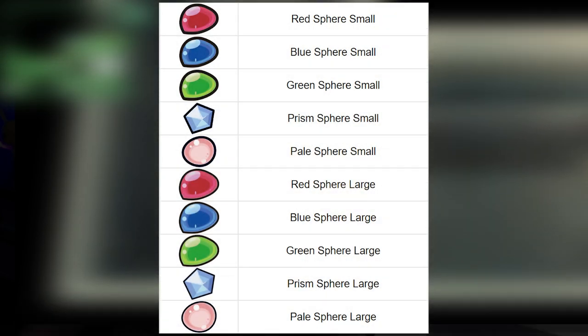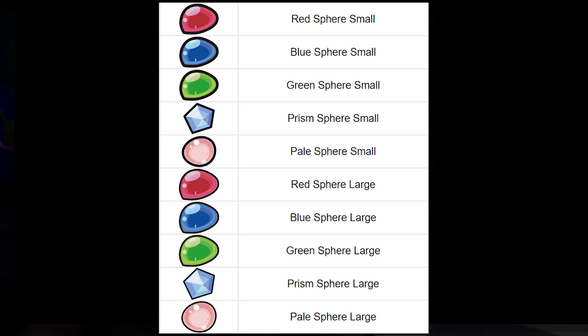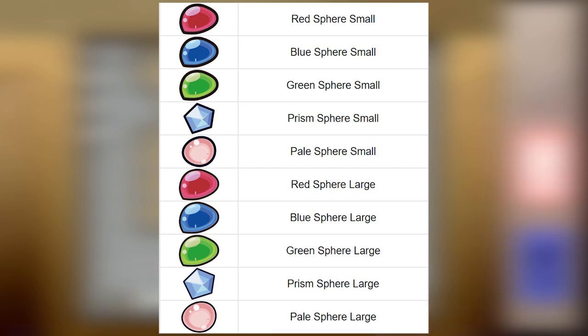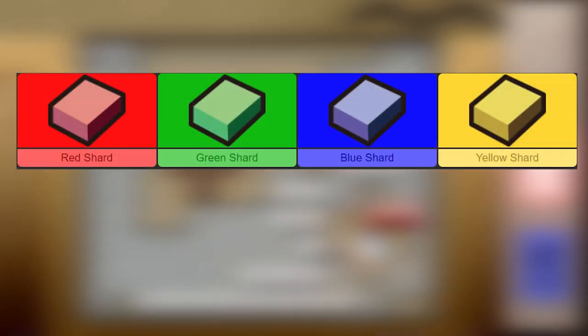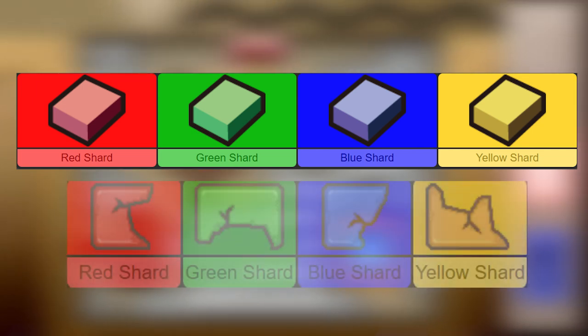Now let's talk about what you can find. The most basic items are spheres — they are red, blue, green, prism, and pale. Prism and pale are the much rarer ones and come in small and large sizes. They are basically the currency of this game and can be used at vendors, which we'll talk about later. Shards come in four colors: red, green, blue, and yellow. You can use them in the overworld to trade for TMs, or go to vendors and trade them in for spheres. They look small but are very large when digging.